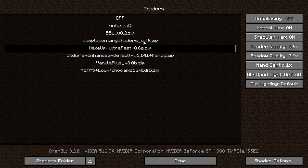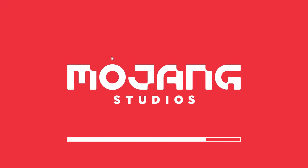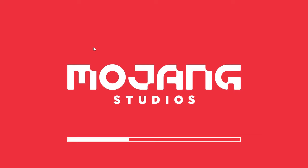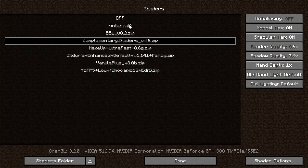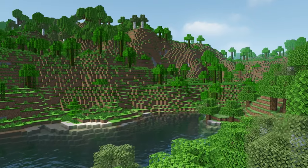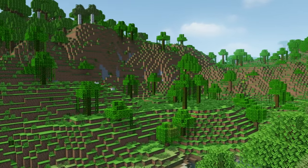Every single shader pack is different with how it handles lighting and shading, so every single shader pack can perform differently. Some will have less lighting, more shading, and they might perform a little better, or vice versa. However, there are shader packs that are specific for high performance and high FPS. For this video, we're going to be using Makeup Ultra Fast Shaders for our examples, simply because it gives you a lot of shader features and really good performance on most systems.